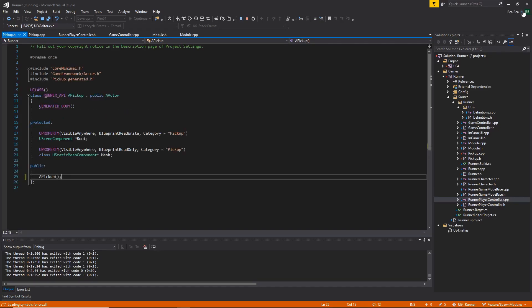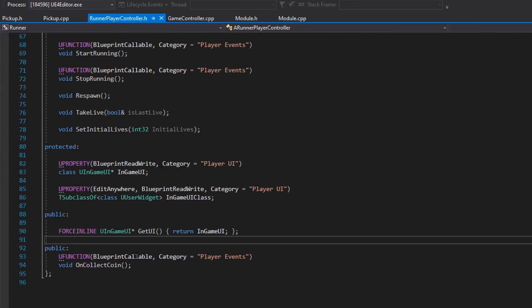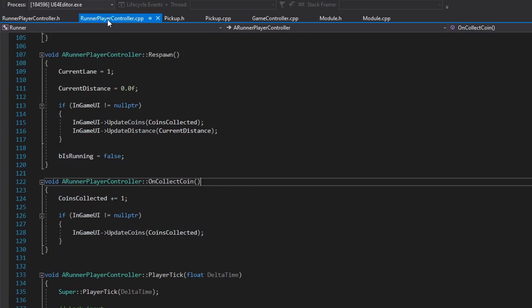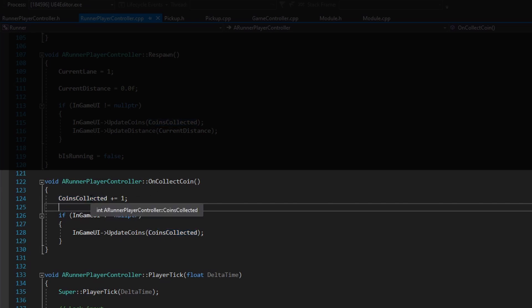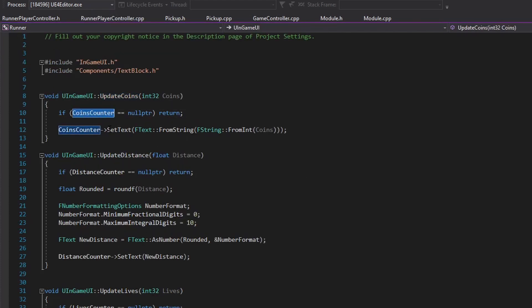Let's review the pickup code — as you can see there is nothing much, just the root and the mesh. That's all I have for the pickup. Moving on to the Runner Player Controller, I have that Blueprint callable event On Collect Coin. Its implementation just adds one to the Coins Collected integer variable, which starts at zero, and then calls Update Coins on the UI, which updates the text of the coin counter on the widget blueprint.